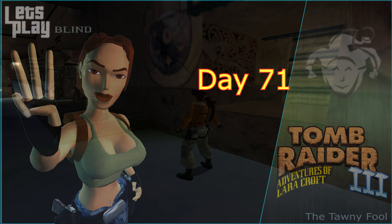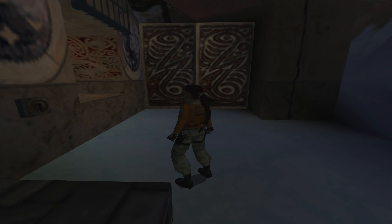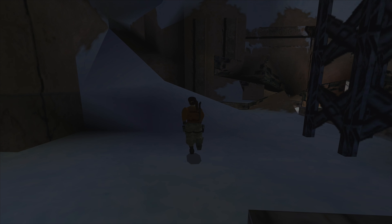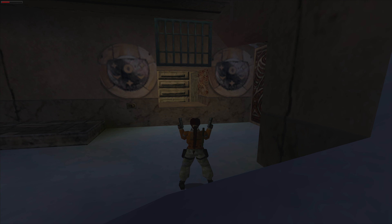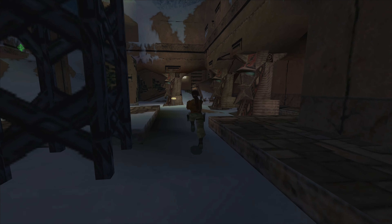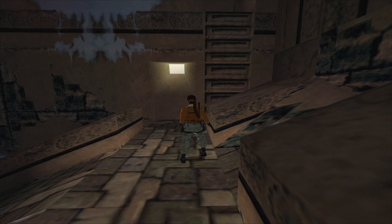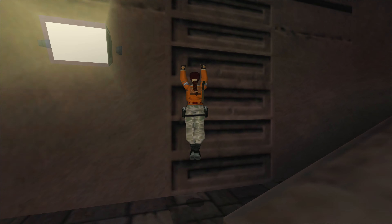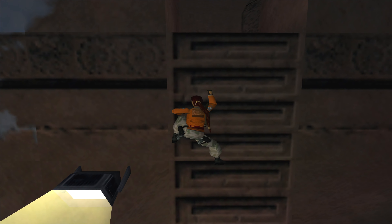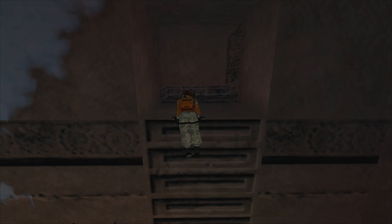Alright guys, welcome back - Lost City of Tinnos. We're still here. We just found this key that we put in here. I think we'd been everywhere else. We actually gotten the save crystal then died. There's nothing else up there, maybe a grenade or something, but we aren't doing too great on health. Let's go grab it. He must have taken some fall damage. We can get to it from up here, then we'll go see what's beyond the key.